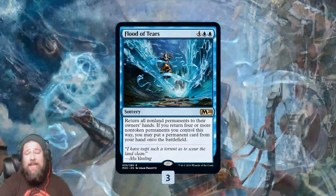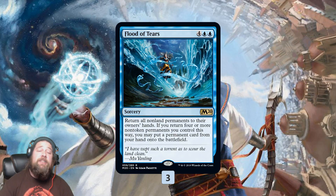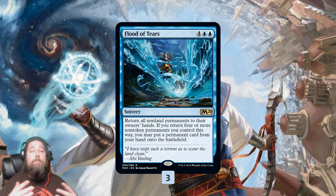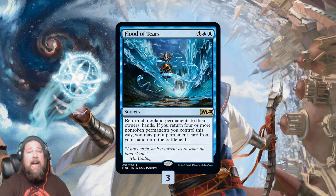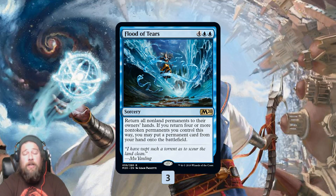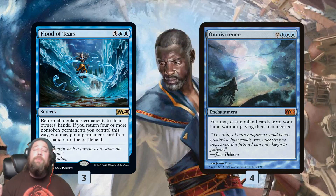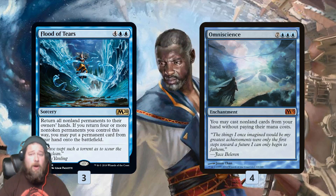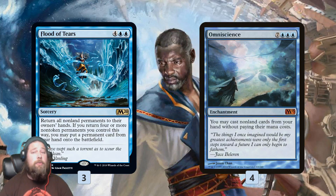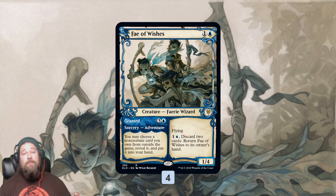So how do we actually win the game with this deck? Our biggest, baddest, most important piece is Flood of Tears. Flood of Tears bounces all non-land permanents, and then if we had four or more non-token permanents bounced, we get to put something into play for free. Because we have all those random Pyxis of Pandemoniums and cheap rocks, we can almost always have four non-tokens on the battlefield. So when we cast Flood of Tears — after digging into it by controlling the top of our deck with Lens of Clarity — we're hoping to put Omniscience into play. Once we have Omniscience, we should be able to win the game, casting everything for free. That also allows us to use Fae of Wishes to get a win condition out of our sideboard.